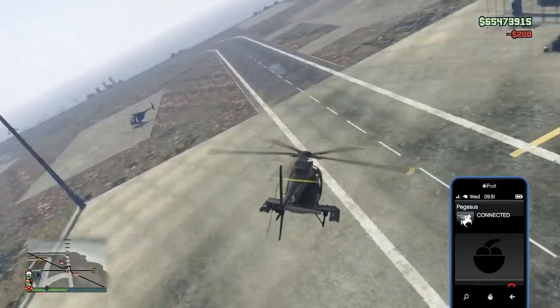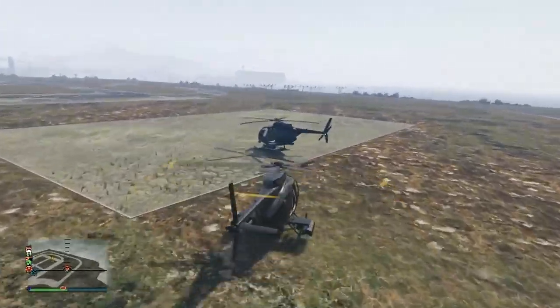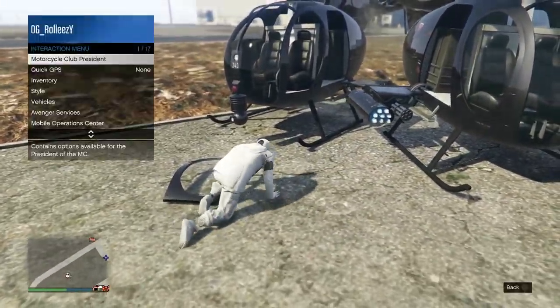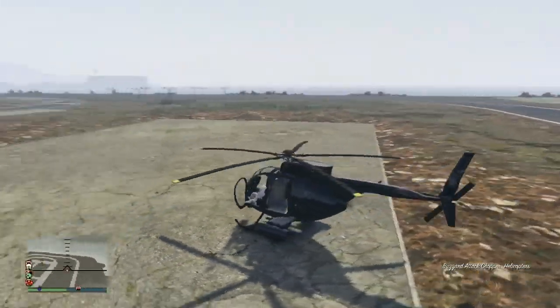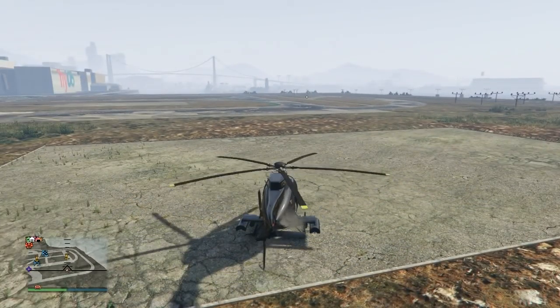First of all, the main thing you need is obviously a hangar, because that's where you want to save the aircraft, and that hangar must be full. So if you look at the gameplay right now, what I'm doing is filling up my hangar with Pegasus vehicles. You can do this with buzzards, titans, hydras, cargo bobs — just keep calling up Pegasus vehicles and flying them in there until the hangar is full.